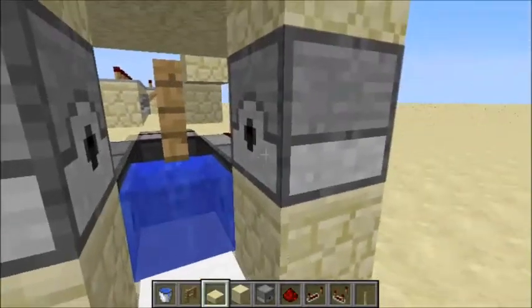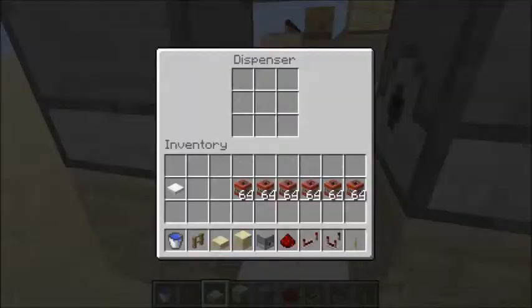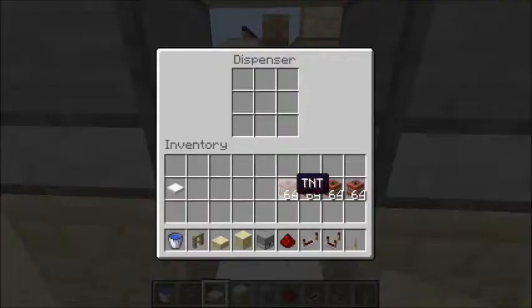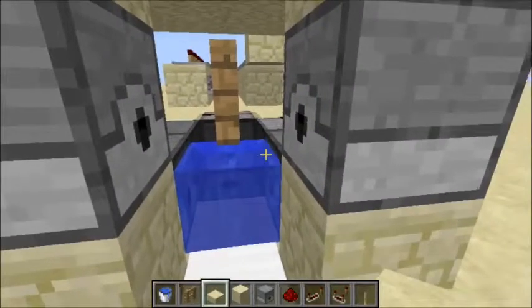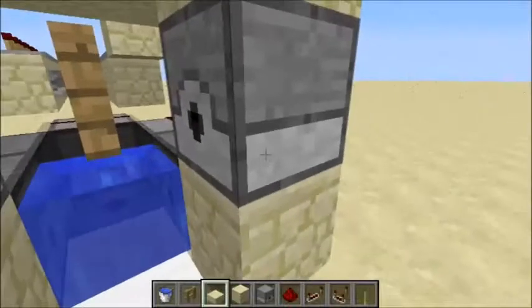Then just going to start filling these dispensers — I'm just going to do one stack of TNT in each one. Your cannon will go through this TNT in about 13 seconds.